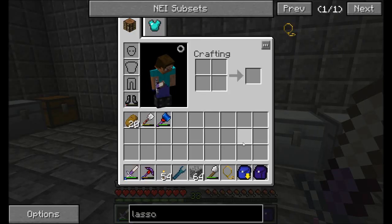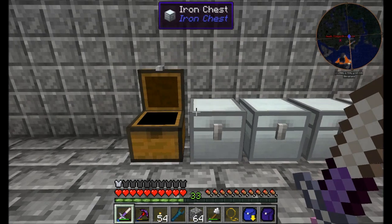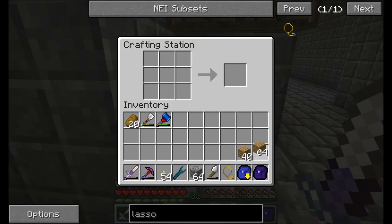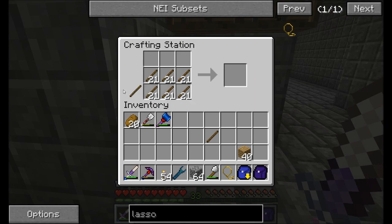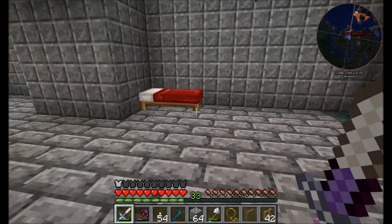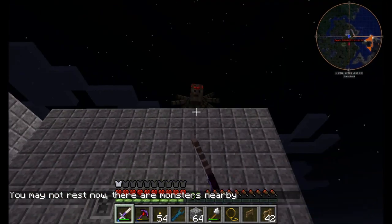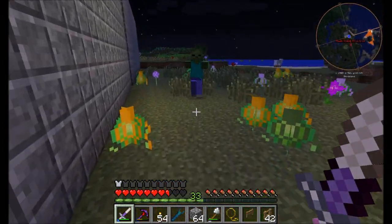The next thing I'm going to need is a place to keep my animals. A real simple setup for now, and then we'll make something cooler down the road. I'm going to make sure to get myself some basic fencing. That looks pretty good — basic fence setup. I'm going to sleep through the night and find a place to throw my cows. I think I'll put them right next to the wheat farm.